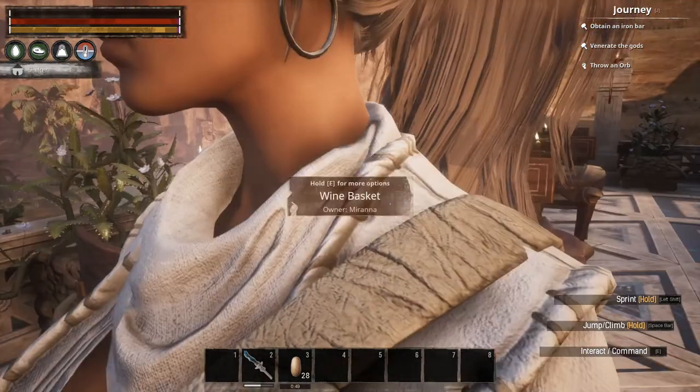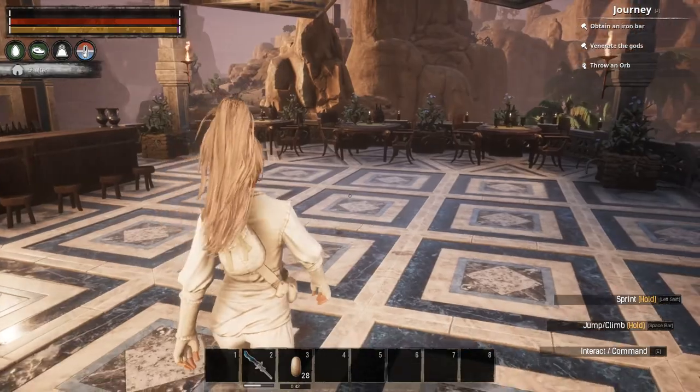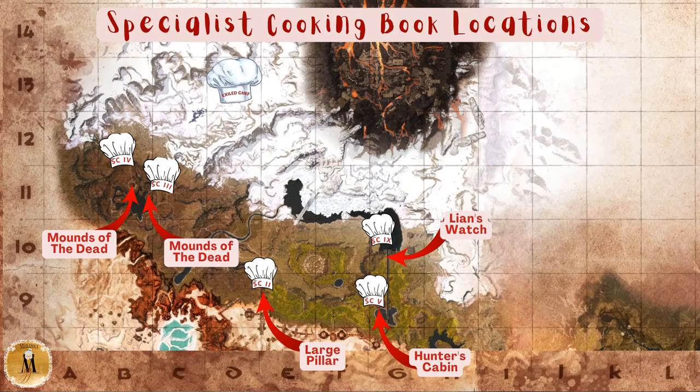There are 10 additional specialist cooking books out among the Exiled Lands. I'm going to take a few minutes and show you where they are located, and then we can look at some of the recipes. I think of the map as divided into the lower map and the upper map because you can't get it all on screen at once. We'll start with the lower map over at Drifter's Rest and work from right to left, then with the upper map we'll start at the aqueduct and work west.